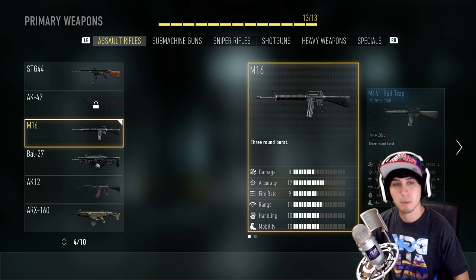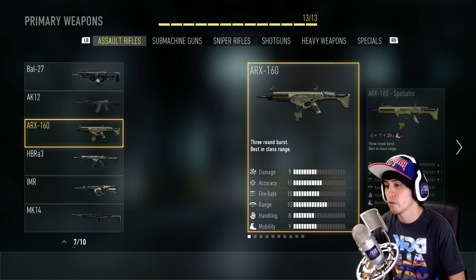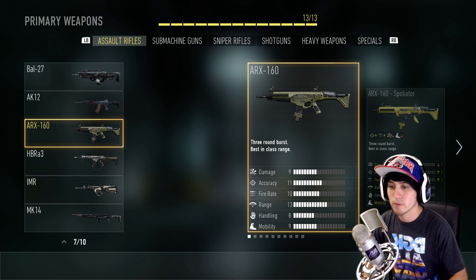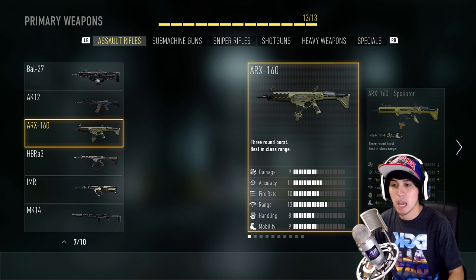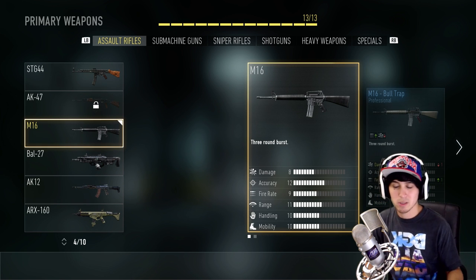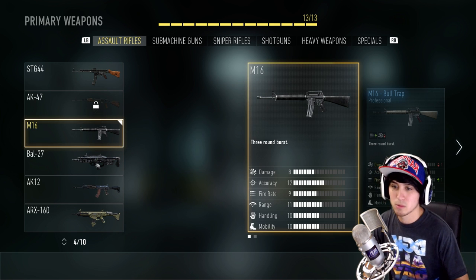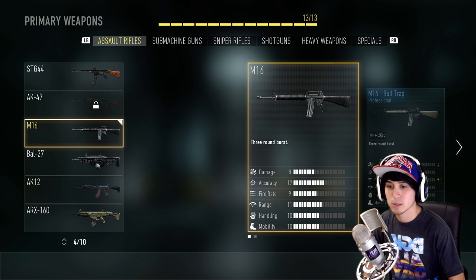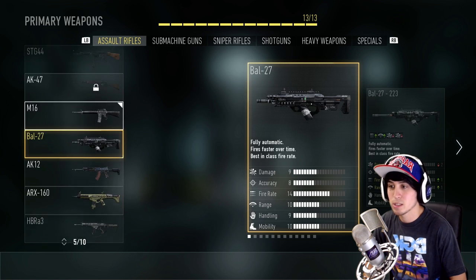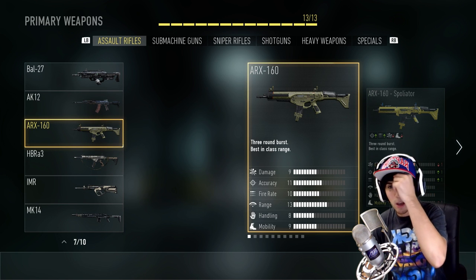Let's compare the ARX and the M16. The M16 has damage 8 and accuracy 12. The ARX is damage 9 and accuracy 11 — damage went up on the ARX but accuracy went down. You really want more damage than accuracy because it's a lot better to one-burst someone than to two-burst someone. The fire rate on the M16 is 9, the ARX fire rate is 10.